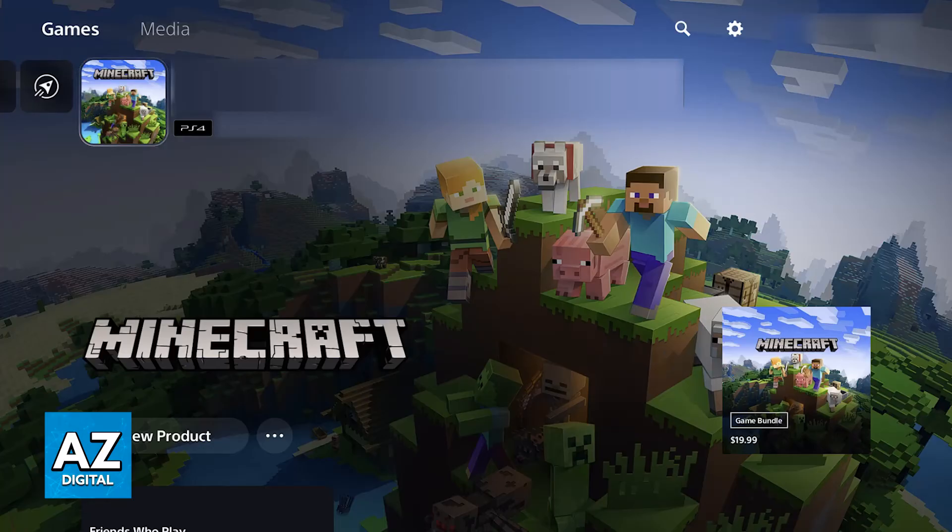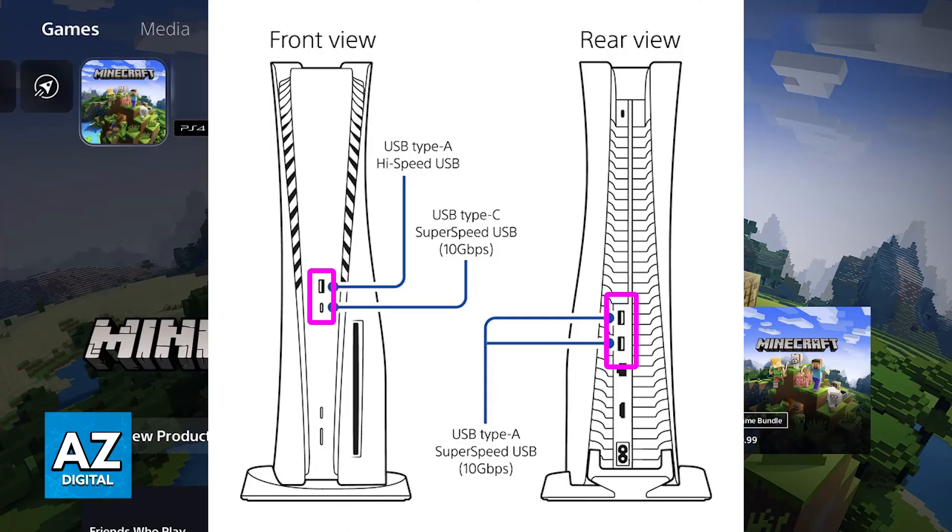Besides this, there's not much else you can do. A lot of games are plug and play — as soon as you connect the mouse into one of the available USB ports, it is going to work, Minecraft being an example. But if it doesn't work even after switching USB ports, updating the software on the console, and trying different mice, then it could indicate that the specific game does not support it, or all the mice you are trying to use are broken.